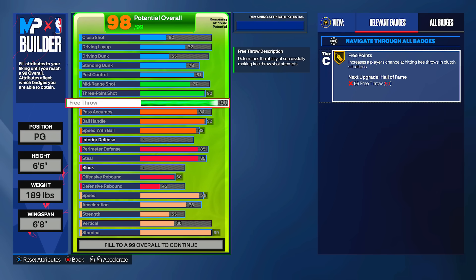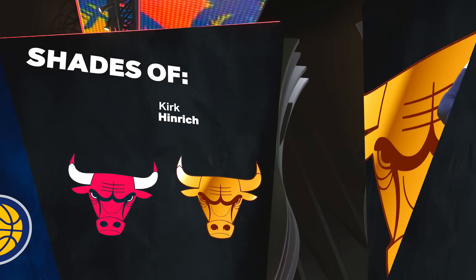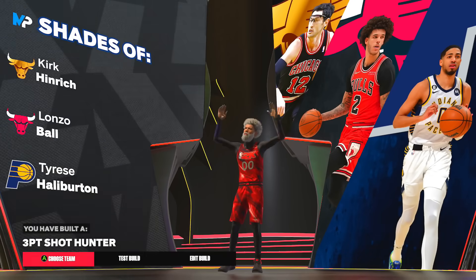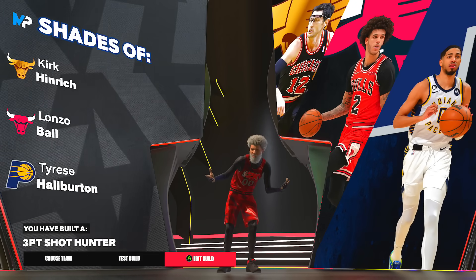This is a super good all-around build that can play anywhere and does everything. That's the first build. Now let's hop into the second one. Just to be clear, I'm showing you five different builds — four 6'6" builds including the one I'm making, which is a three-point shot hunter, and also a 6'2" build I like.